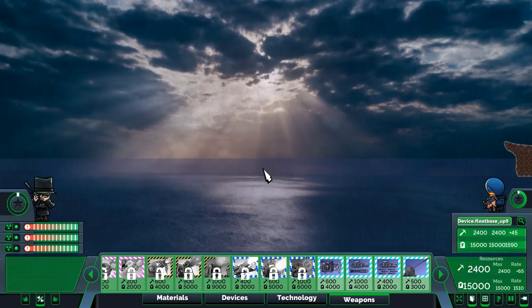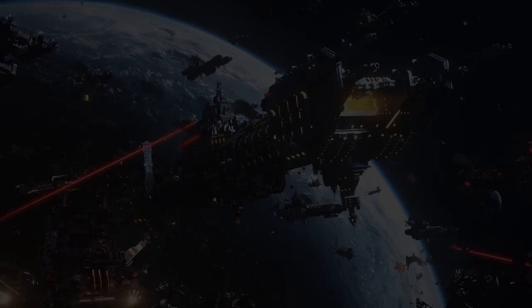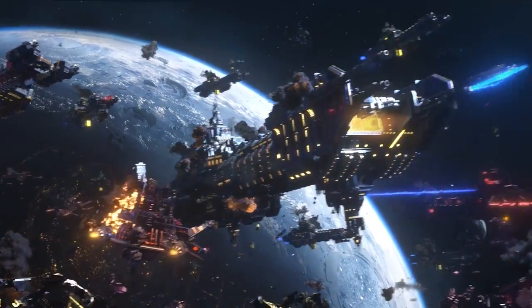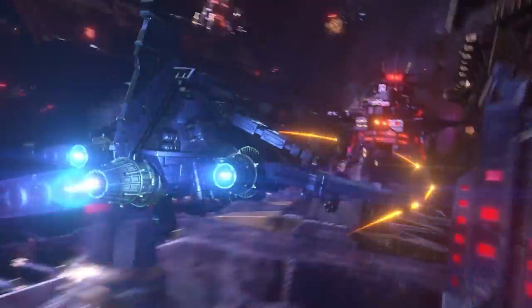These are two Iowa-style battleships, and they're mirrored — so whatever I have, the enemy ship has as well.